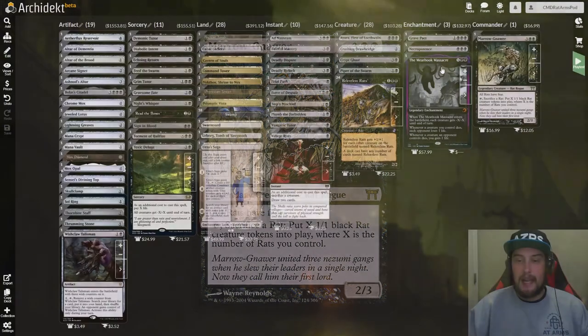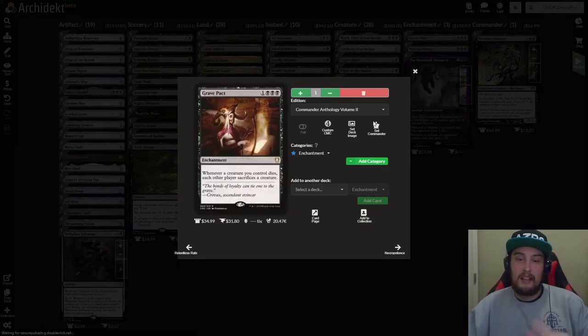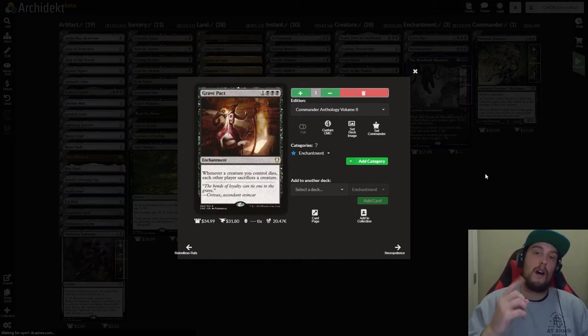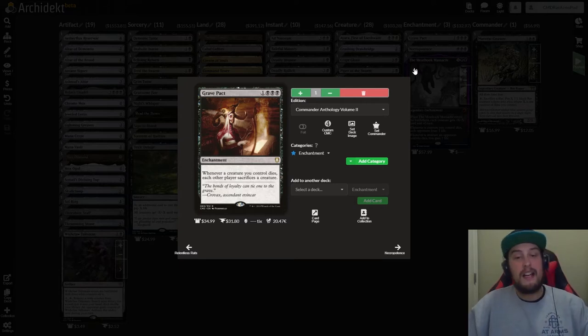We're going to start off this deck by going through some of the enchantments — we have three enchantments in the deck. The first one is Grave Pact. It is one black, black, black for an enchantment that says whenever a creature you control dies, each other player sacrifices a creature. This is a small amount of control in mono black. You're going to be having a lot of creatures on the field, attacking favorably, and if they decide to block, Grave Pact takes their creatures away.